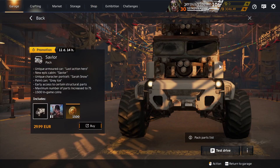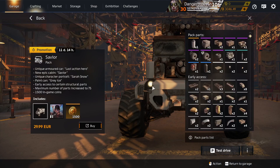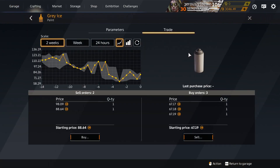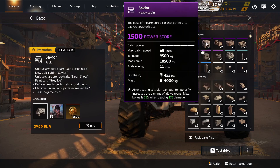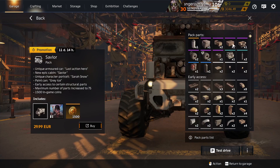The Saviour also comes in the Regular version, which will be around for ages — for years. In the regular version we get Grey Ice Paint, which is new and unique to this pack. It's light grey and glossy. Saviour Cabin again. Snowfall Rocket Launcher again. Craftable, craftable.